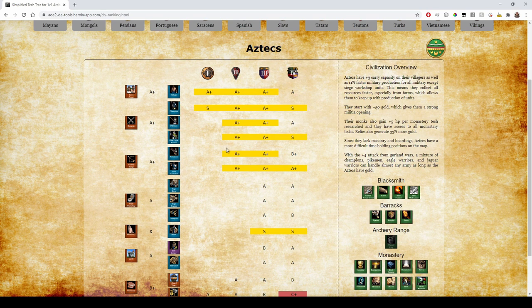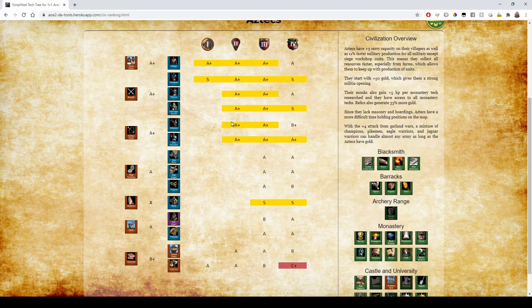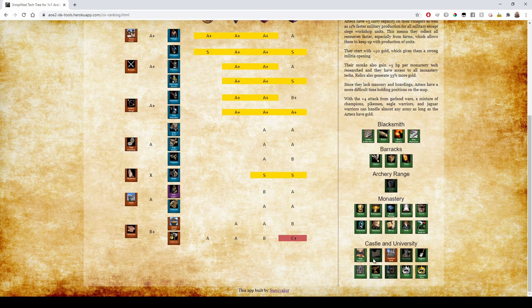All their units get bumped up by an extra half rank because their military buildings produce 11% faster — that applies to everything except siege. Since they get Siege Engineers, their siege is still pretty good. They don't have access to Heavy Scorpion, but it's still going to be a B rank because they have Siege Engineers. You probably don't want to build the unit, but they're not as bad as they could be.